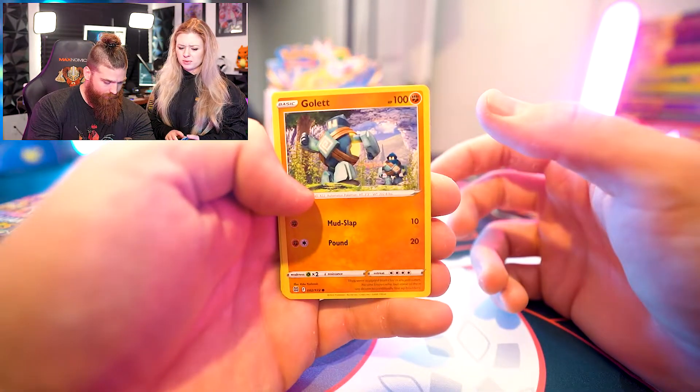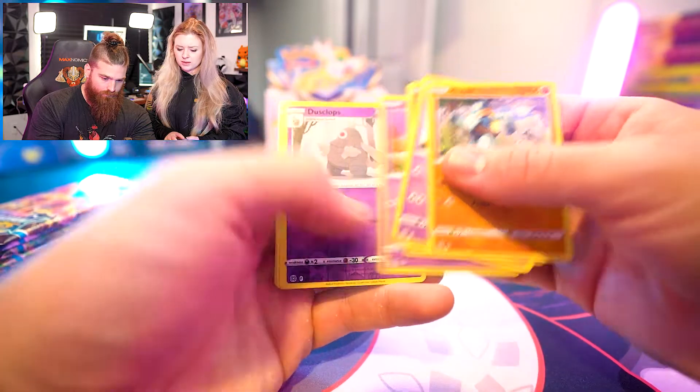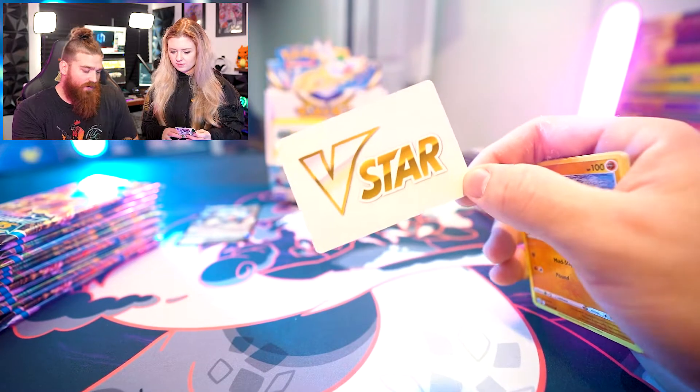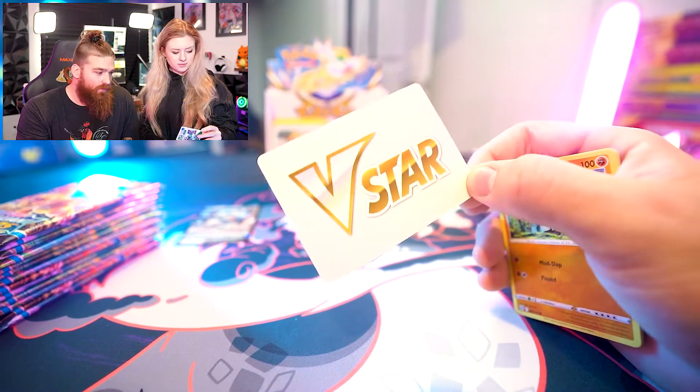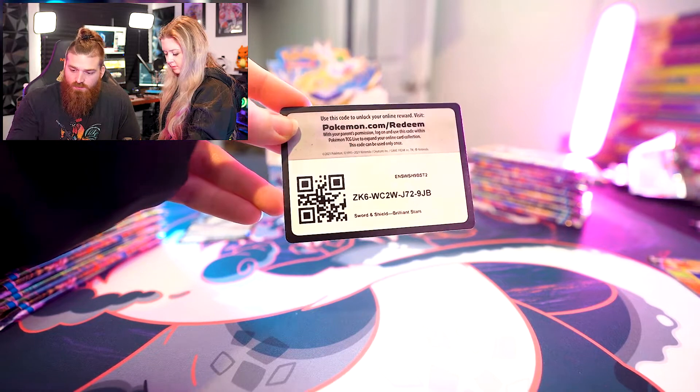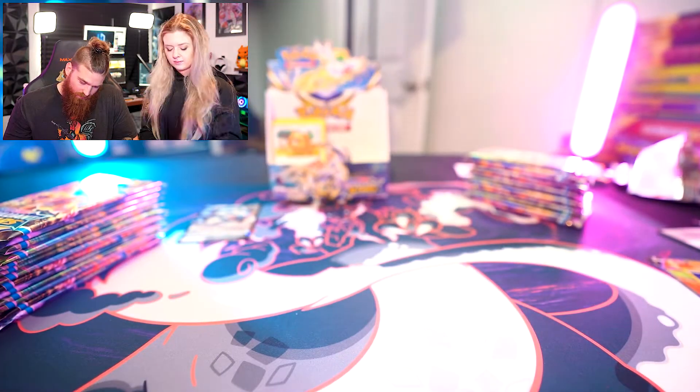Shiny face Charizard packs at PSA 10 are like ridiculously expensive. Oh, we got a V-Star card! I think these are for the actual card game — if you use your V-Star tech, you just flip it and they know you can't do another V-Star tech for a turn or whatever. This Arceus pack card is cool too.